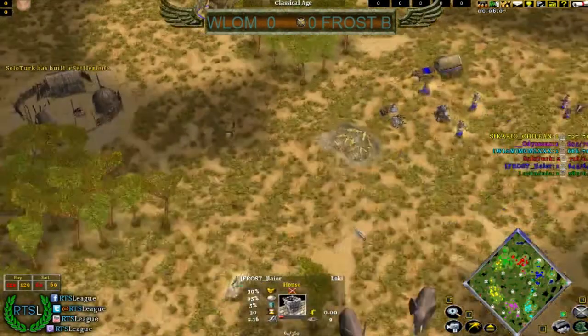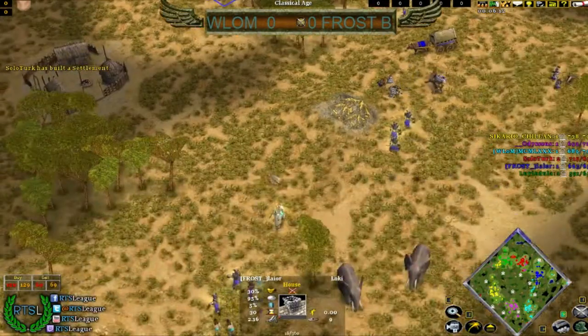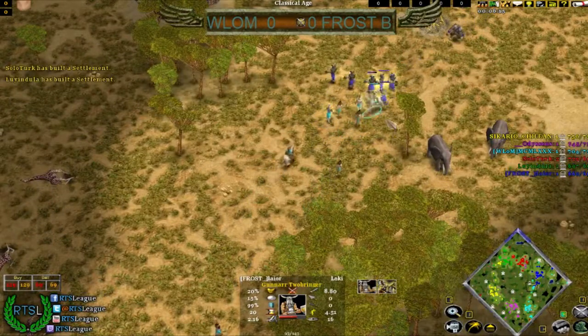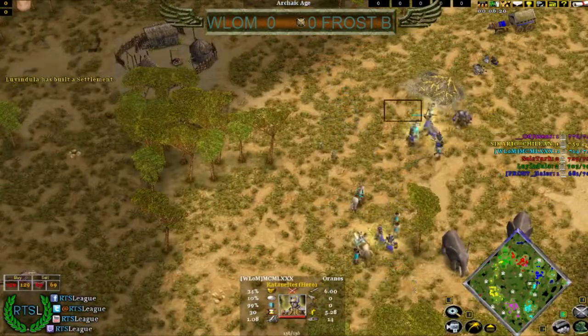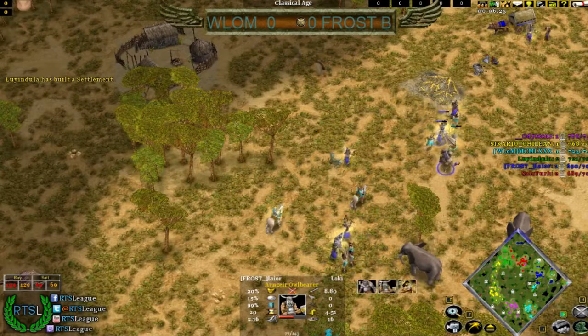He is trying to micro this. He's sniping a house there, which is pretty good, and Lyre is not really responding to it, so he's gonna lose — 40 wood, I think. House is 40. Bad micro here though. He has to... yeah, he's getting out-microed heavily here.